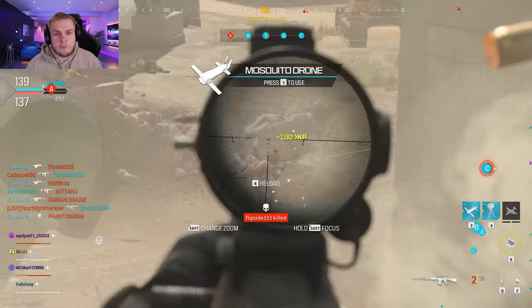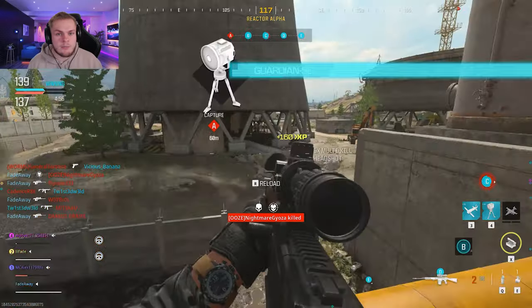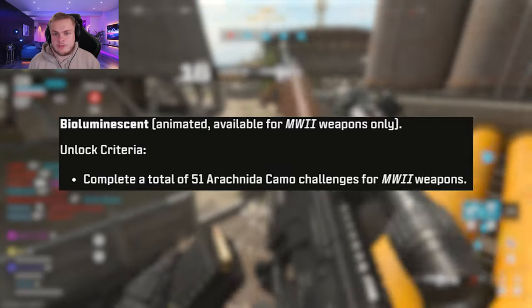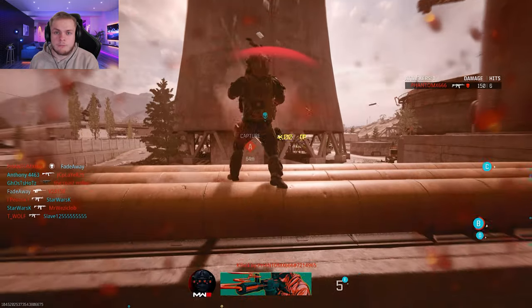The next zombie camo for Modern Warfare 2 is the Bioluminescent. All you need to do is unlock the Arachnidog camo on 51 weapons and you will receive this master camo in zombies. There are no additional challenges specific to that — just unlock the Arachnidog for all 51 weapons.